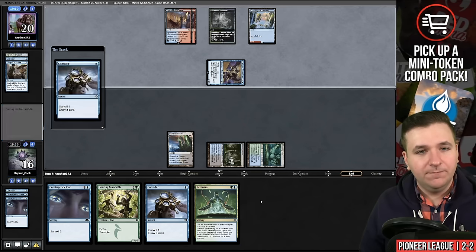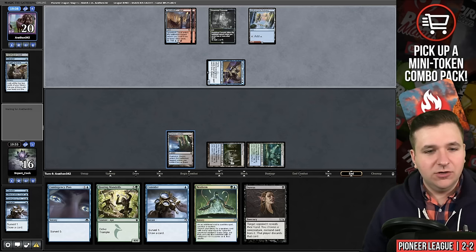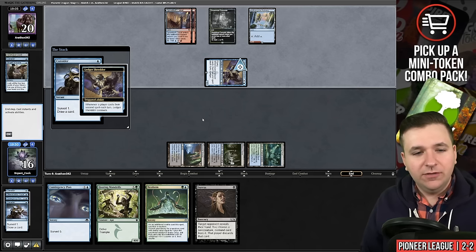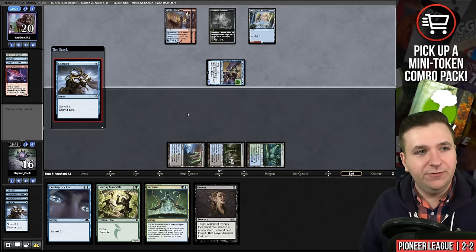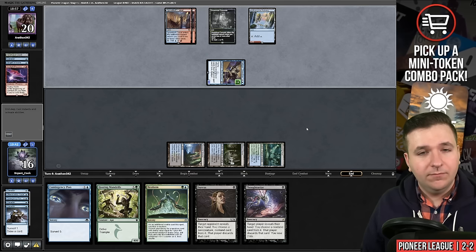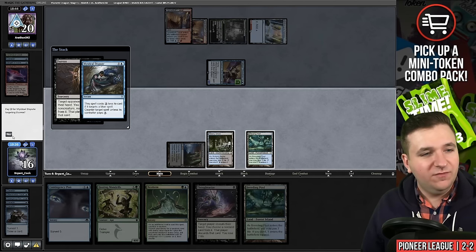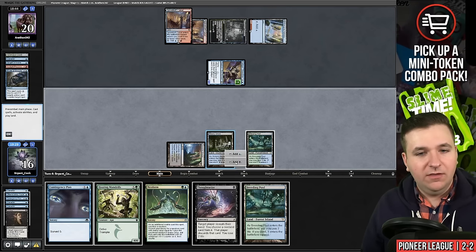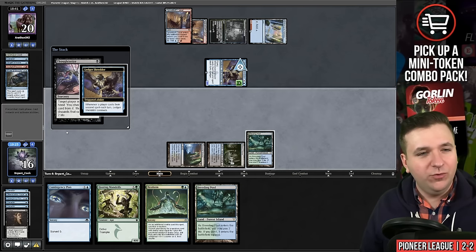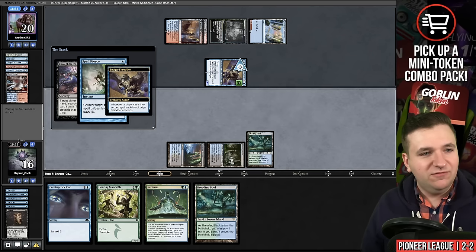They're at 16. In our end step we'll play Consider — we will keep the Duress. I know that I'm drawing a Thoughtseize next turn; I actually want the mana. So I'm going to allow them to trigger their Ledger Shredder here, because if I draw the Breeding Pool and our opponent only has one piece of interaction, they're dead. I'm going to choose to draw both discard spells. Let's try a Duress — Mystical Dispute, I will not pay. Then they get to trigger their Ledger Shredder, but I'll Thoughtseize them. Maybe I was supposed to play my Breeding Pool to avoid Spell Pierce — yep, and now I'm getting Spell Pierce. That's just poor play; I have not been playing well this week.